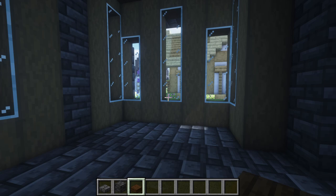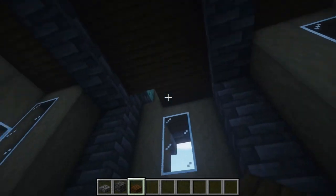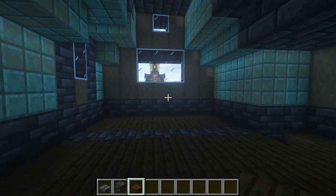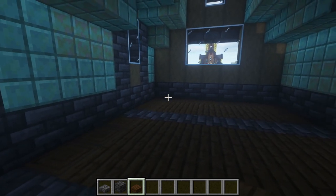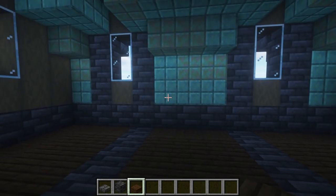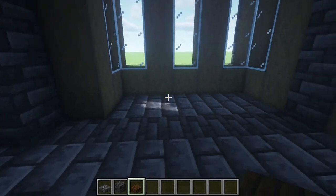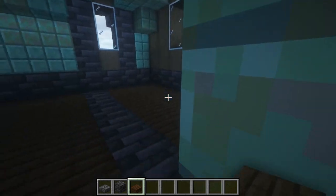Down here, if you want to go decorative, you can do your kitchen and living area, and then up here have your master bedroom. What I think I'm going to do is an enchanting setup on one side, and storage here. Down here, let's do the work area, and then down here probably do a room for a bunch of furnaces.